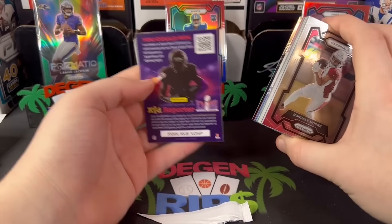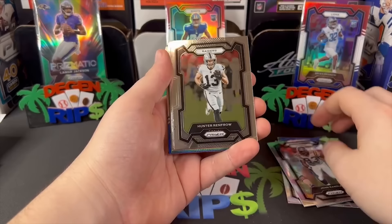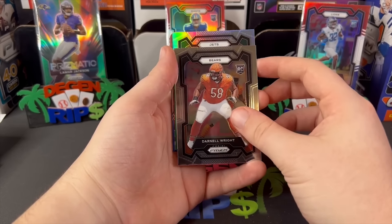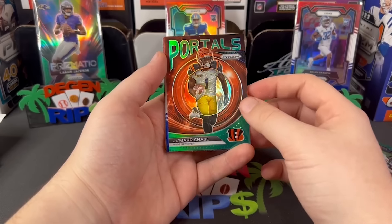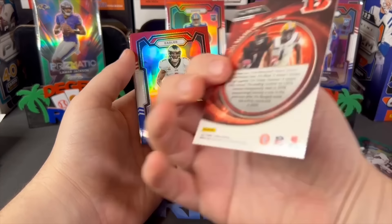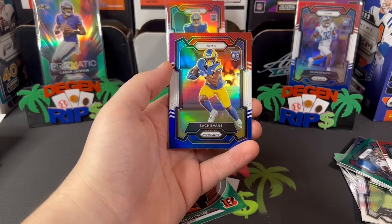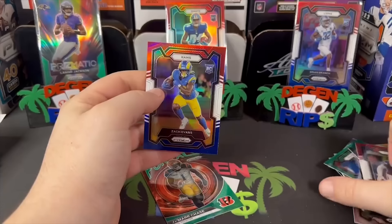Get these kid reporters out of the way. Deshaun Watson, Duvernay — where are the green and blue parallels? Maybe that's like a case hit. There's a Zach Wilson — gross, gross. Portals Jamar Chase — that looks pretty cool. All inserts should be hollow. There's Hurts again. Would love a Puka here. Looks like another beat down.